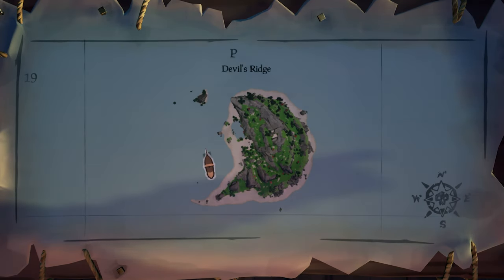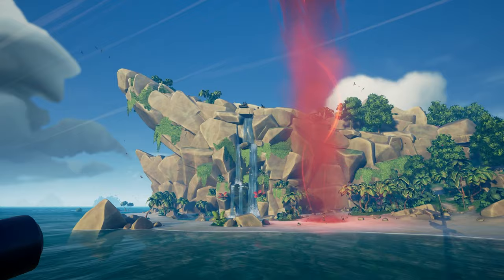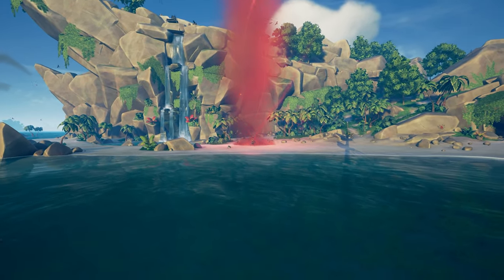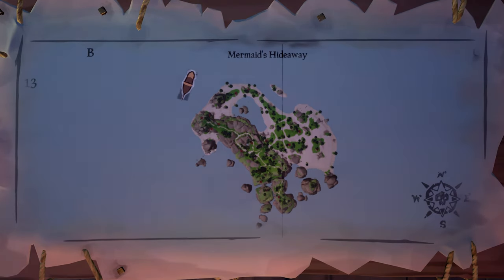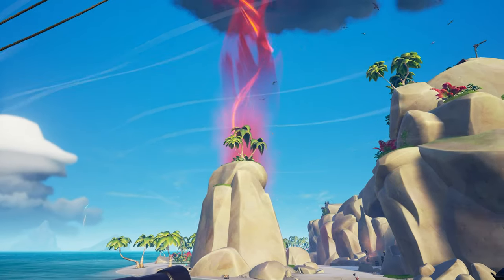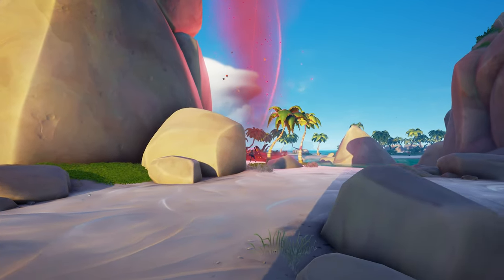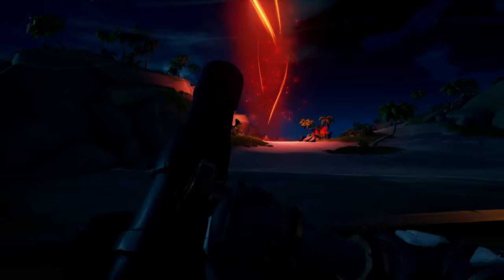When sailing to Devil's Ridge, park on the west side of the island. This location gives you cannon shots on the island with direct line of sight to the Ashen Lord spawn. On Mermaid's Hideaway, drop anchor on the northwest side of the island. The Ashen Lord spawns just on the left side of these rocks, so you'll be able to walk it out to the beach for cannon access.